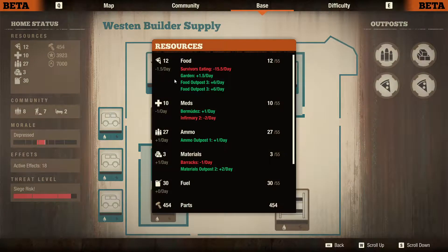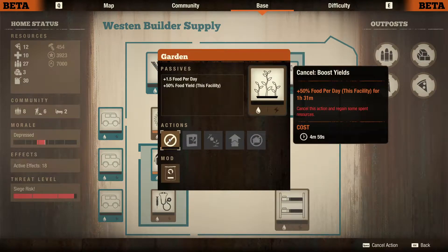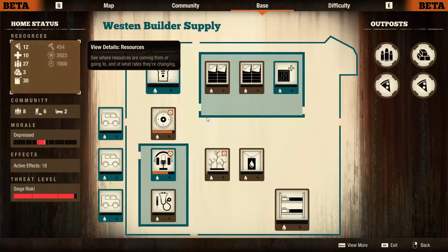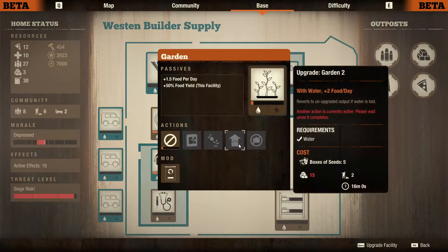I'm almost even on food. Once I boost yield it'll only give me like half another food, so it'll only be a minus 1 food per day I think — but that's pretty good for lethal. Otherwise I'm pretty positive actually. I'm still negative on meds, but again just by 1. Overall pretty good shape. The rain collector will keep me happy and will eventually let me upgrade the garden.